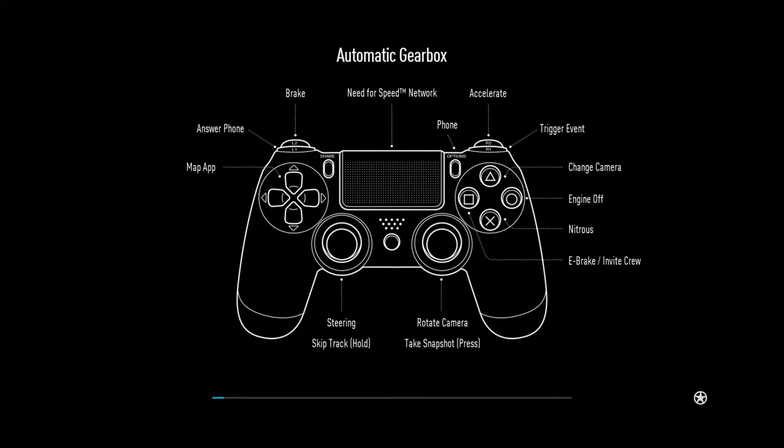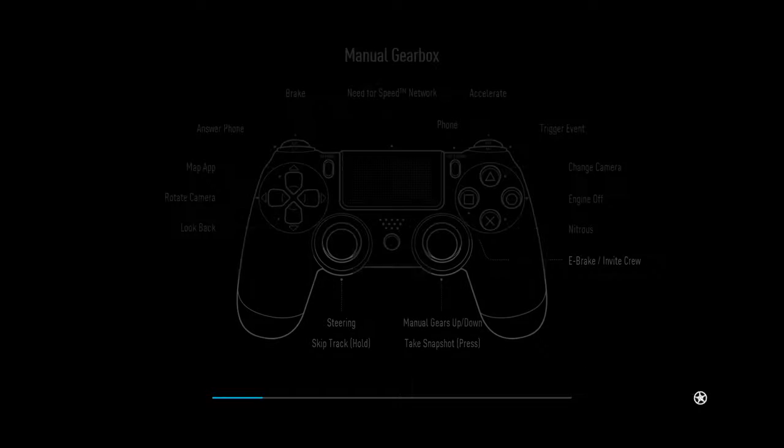Brake, app steering, e-brake — it says to e-brake like a quick brake or something, trigger event. I guess we'll figure out Nitrous.